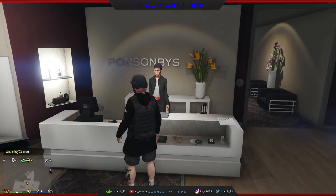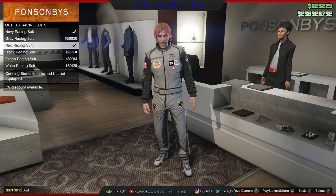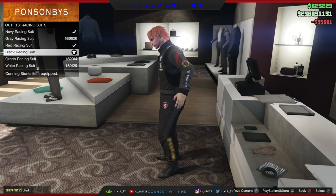To start, just go ahead and pick the color of the race belt you want. In my case I'm picking the black belt, but you can pick any color belt that you want.